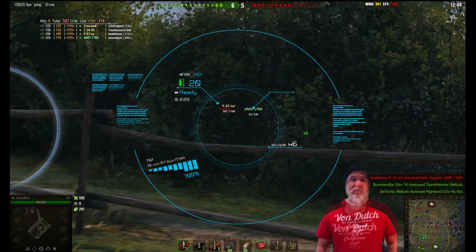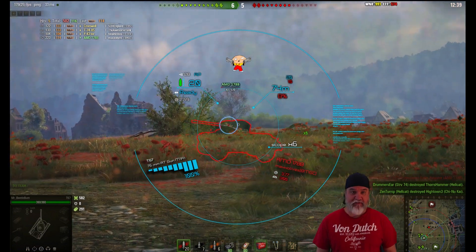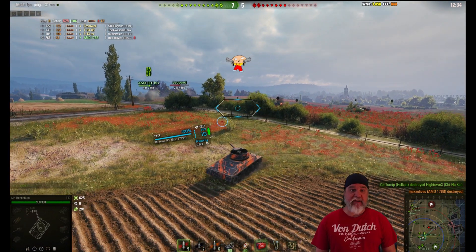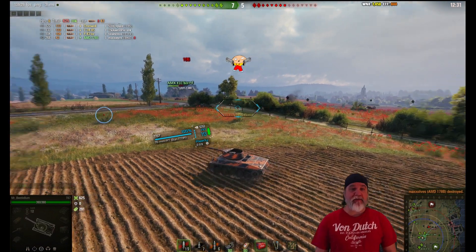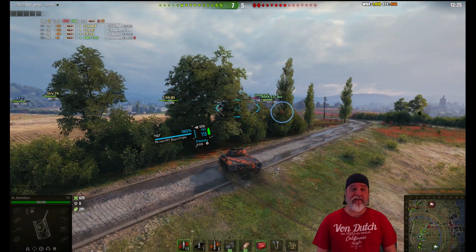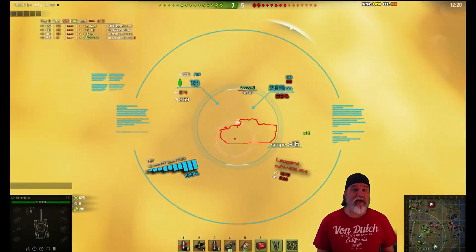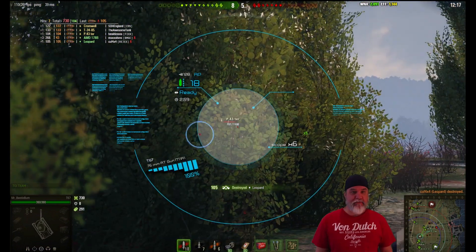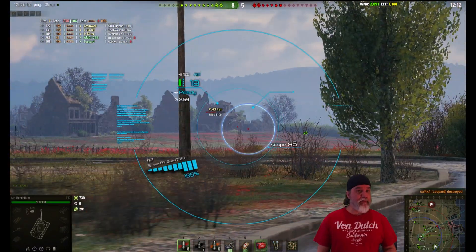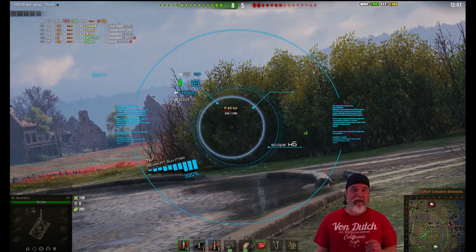Step two is learning how to use your view rings. We all have three rings on our mini-map in World of Tanks. The first ring, the one closest to us, is our maximum view range — that shows how far we can see in our tank. The middle ring is known as the maximum spotting range, and that shows how far tanks have to be from us for us to see them on our own. The third ring is the maximum render range — that's where allies can help us out. If an ally is in the field and sees a tank within our maximum render range but past our spotting range, he relays that information to us and we can see that tank.